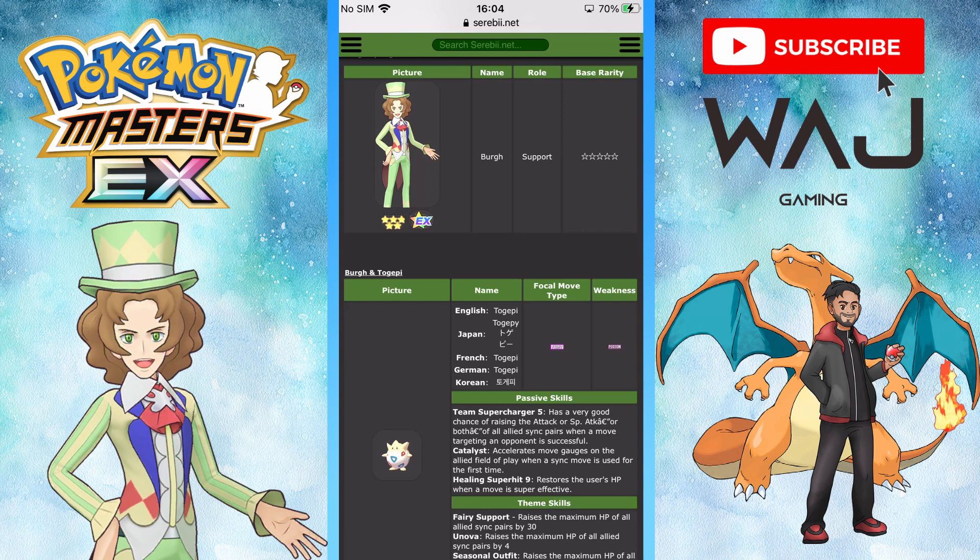Hey everyone, Watch Gaming here back again with another video. The seasonal pairs are coming out tomorrow — we've got Berg, Togepi, and also another unit. This video is a sync grid guide on seasonal Berg and Togepi. We're going to go through the sync grid, look at the stats, what theme skills to put on, and also the lucky skill. If you're new, don't forget to subscribe and smash the like button.